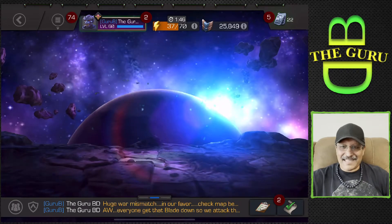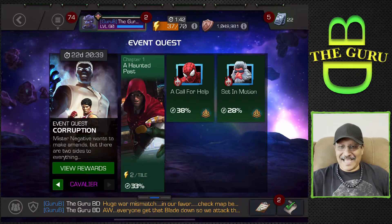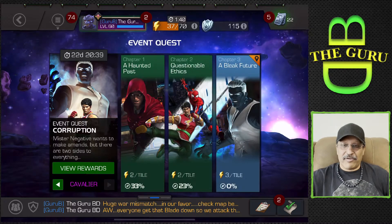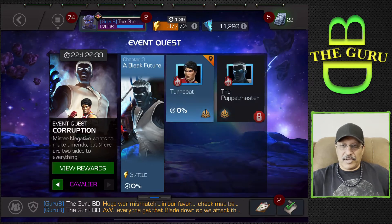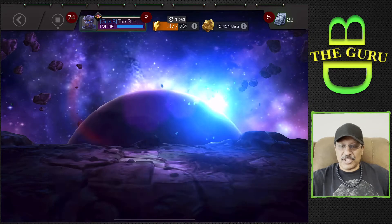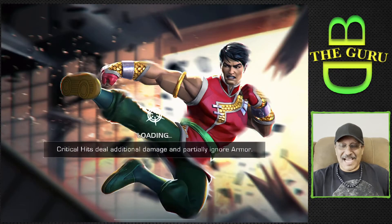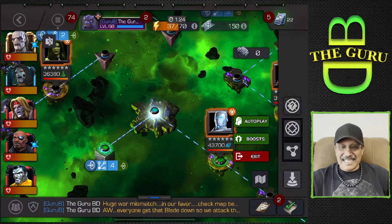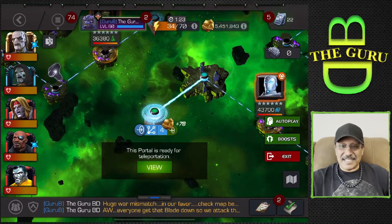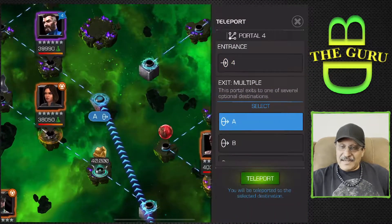Hello everyone and welcome back to the channel. Today we're going to be looking at Turncoat Cavalier gameplay. We already completed chapter one and chapter two. Now we're going to be doing a Bleak Future Turncoat and the boss is going to be Shang-Chi, and we are going to take him down easily without any effort at all. So stay tuned for the final fight.